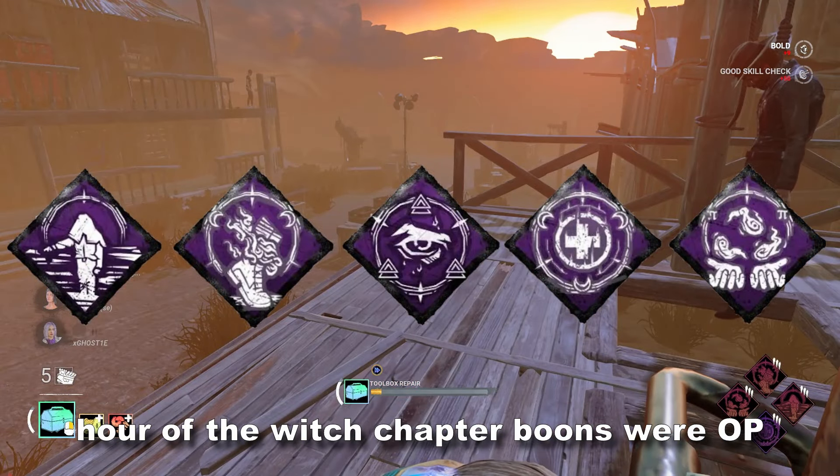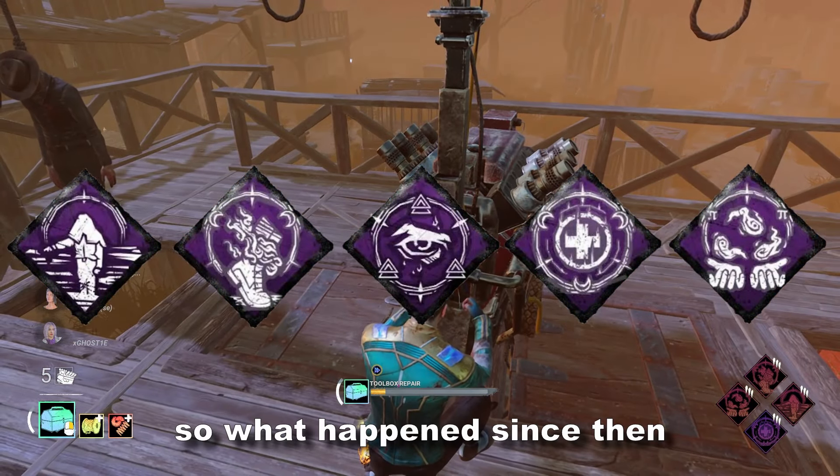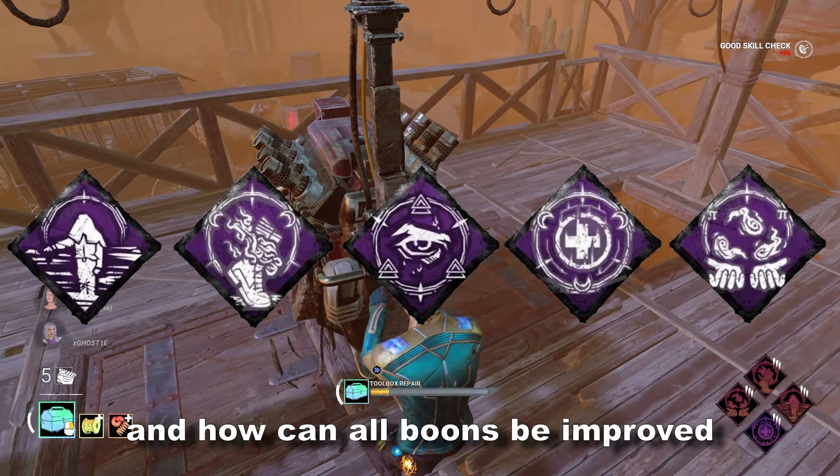Boons right now are a niche mechanic only a minority of people utilize, even though when they were first introduced with the Hour of the Witch chapter, boons were overpowered. So what happened since then, and how can all boons be improved to be worth using? In today's video we're going to be talking about boons, how they fell from greatness and how they can all individually improve with some buffs, reworks, or possibly fundamental mechanics that can significantly help them but not make them overpowered in the slightest.